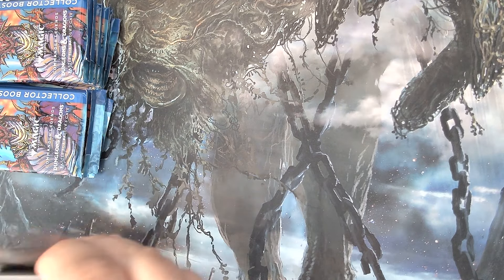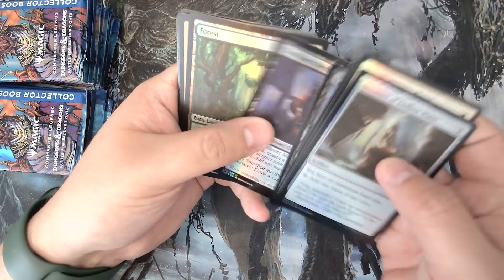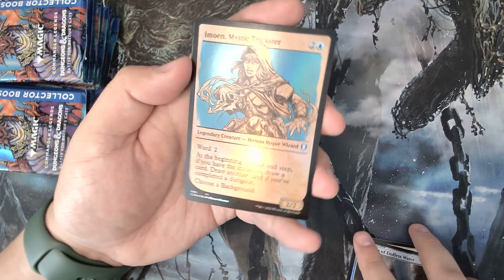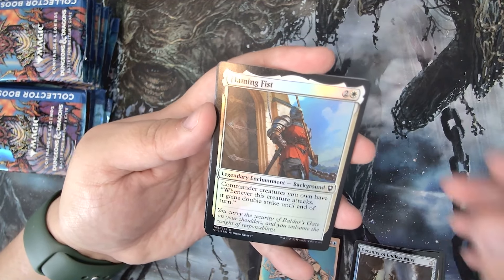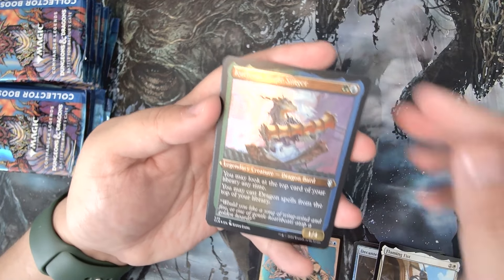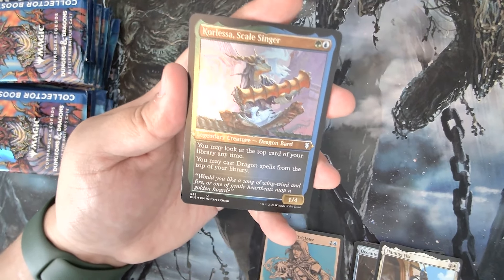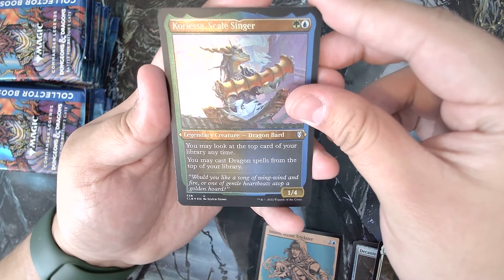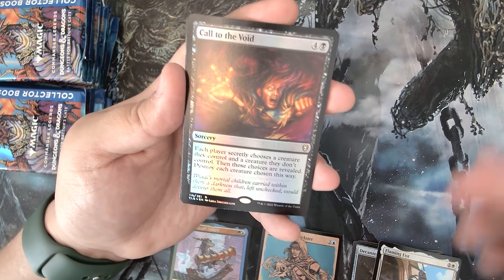There's a couple other good cards in this set that could potentially be pulled. I'm not sure if any of the cards from the commander decks can be pulled in here but if they could that would be pretty sweet. So let's move past that. Our foil etched here — let me try to adjust this light a little bit. And that's an uncommon. The foil etched uncommon is in here too.